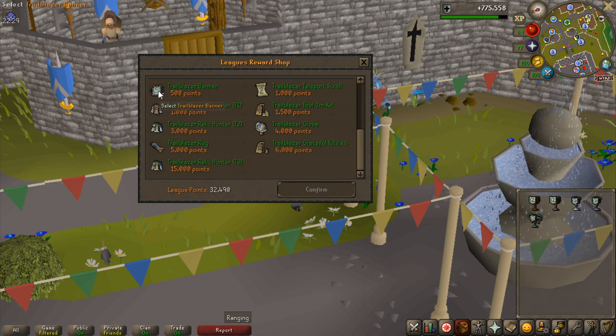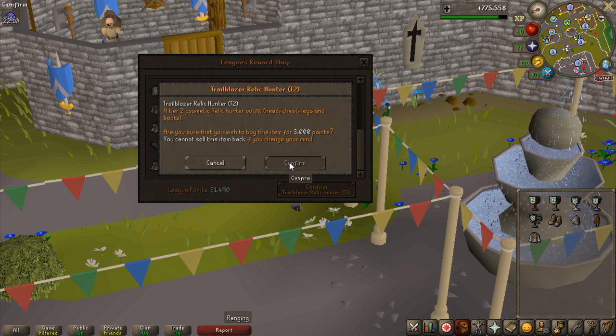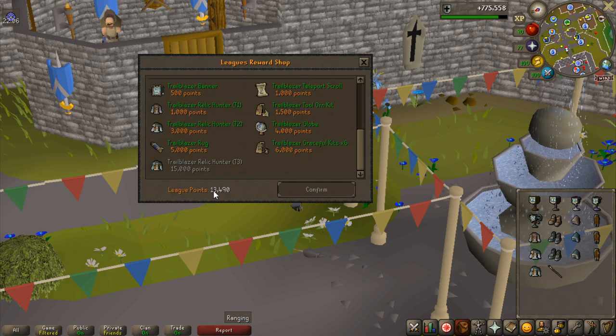The only thing I'm probably not going to buy is the globe, because it's 4k points and it's kind of a boring item — I think all it does is you put it in your house and if you click it, it shows the map. Otherwise I'm going to buy all of these — the outfit sets are 1,000 points each and 15k for the last one. That leaves me with 13,500 points.